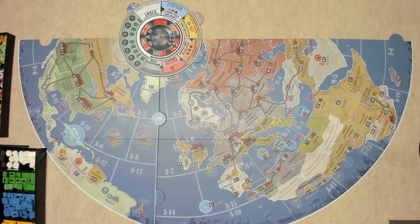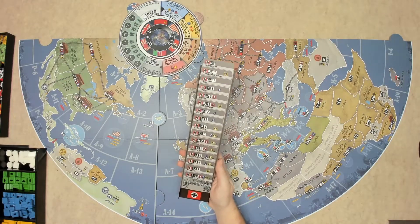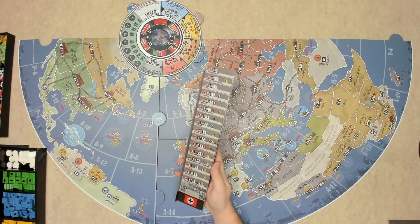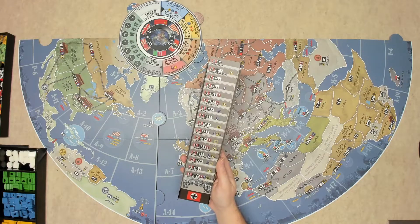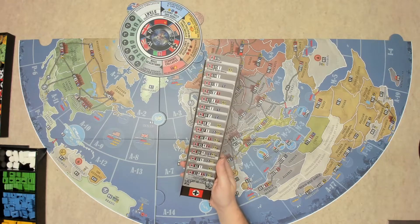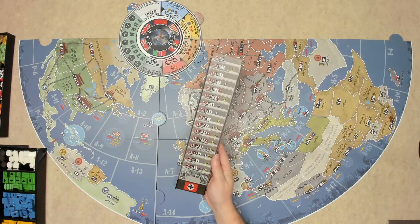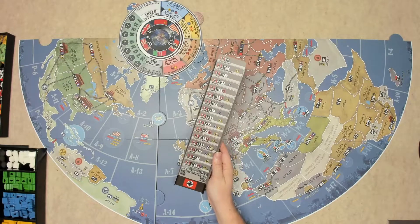You're going to want to give each player their sleeve of cards, and make sure the starting cards are in there with no additional cards. Each scenario will tell you which territories are in play for each of the nations — not all territories are going to be in play for every scenario unless you're playing the global war scenario.